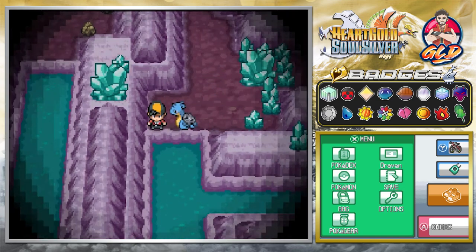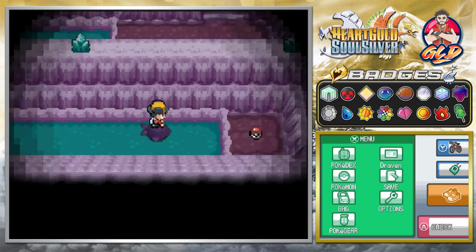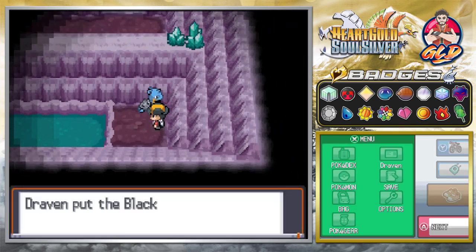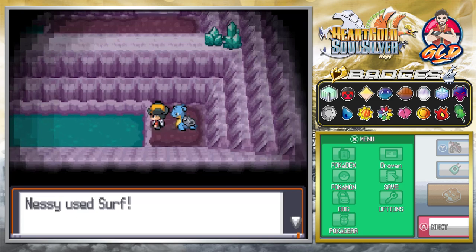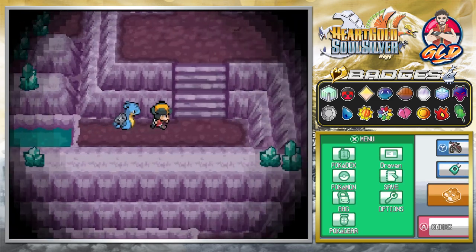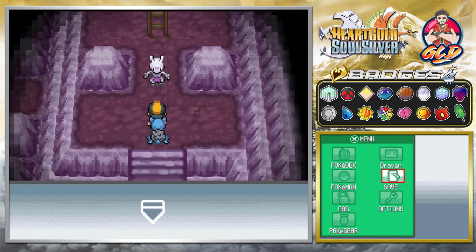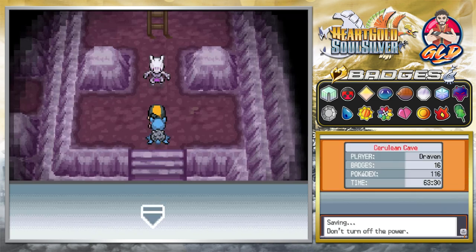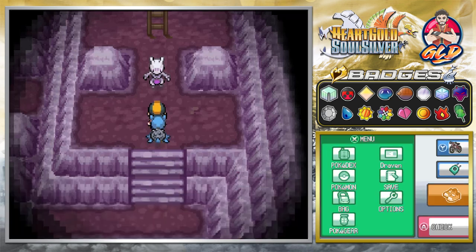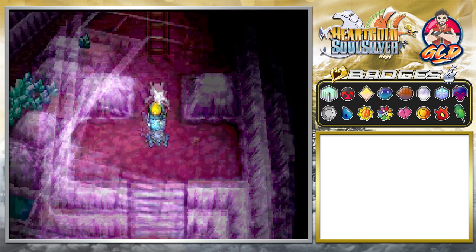Let's go ahead and fish our way around here and speed this whole thing up. I think I might be done with repels by the time I'm done here. We found ourselves a Black Sludge, which can be useful for Wi-Fi battles. And there you are - Mewtwo. I gotta do something first - let's go ahead and save this game because Mewtwo is a very, very powerful Pokemon. I did say I'm going to try and capture this Pokemon with a Master Ball.